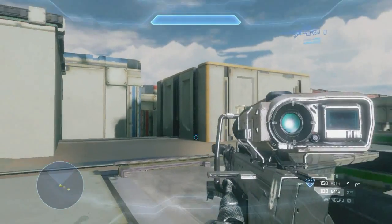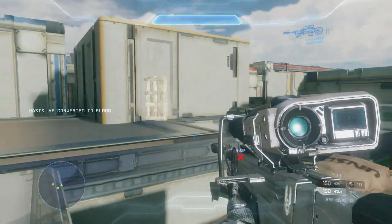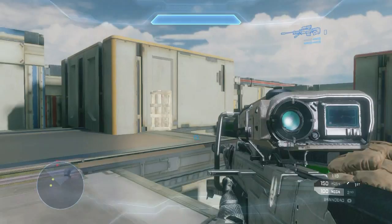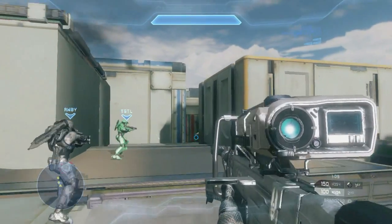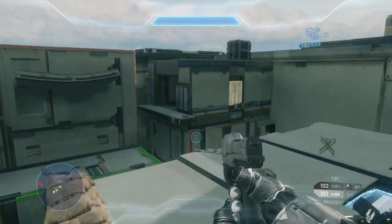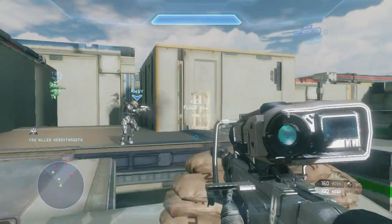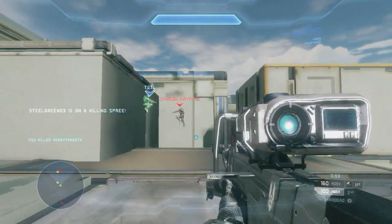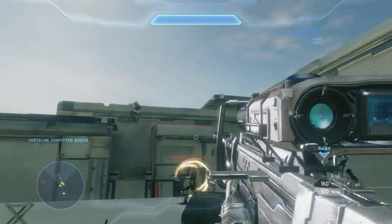In this next area, the survivors are limited in terms of movement. In fact, if you fall off the building, you will be converted to flood. This is something to watch out for as both a survivor and as a flood. Also, something to remember about the teleporter system that the flood use is it's super random, meaning that you could have three or four flood spawn in at one teleporter in a very short amount of time, or you could have flood spawning all around you. It's pretty much luck of the draw when you use a teleporter system like that.